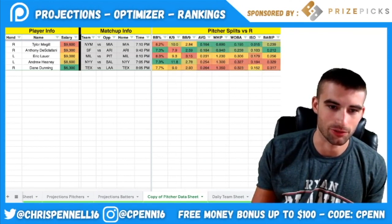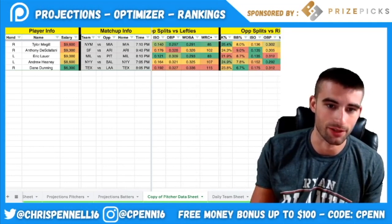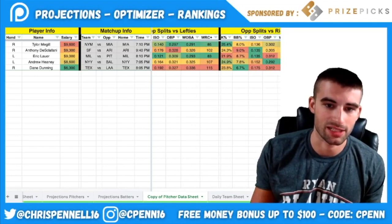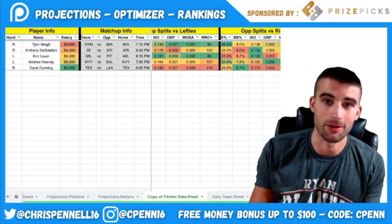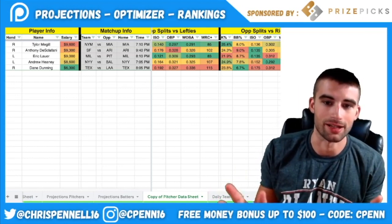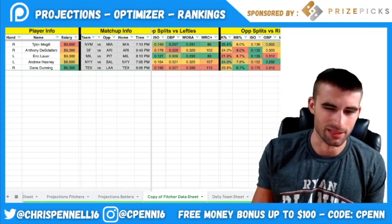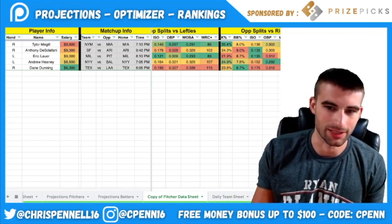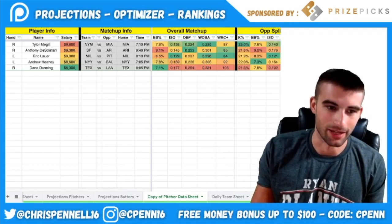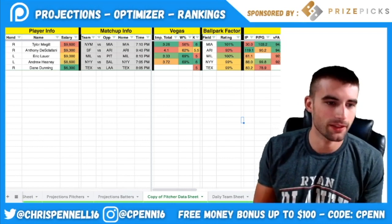Some Miami splits still include Marte and Duvall's numbers, but on the season they're striking out around 25.5% versus righties with only a 136 team ISO and 87 WRC+. And they shipped off two of their better players, so those numbers will even out. Tyler McGill is a bit expensive at nearly $10,000, but he's pretty much the best raw-points option on the slate.